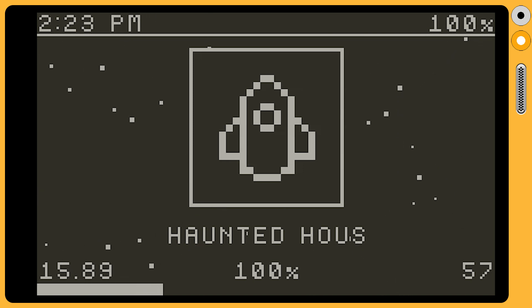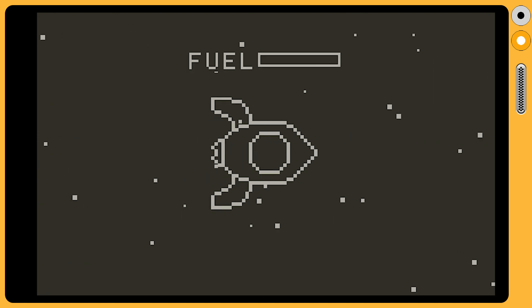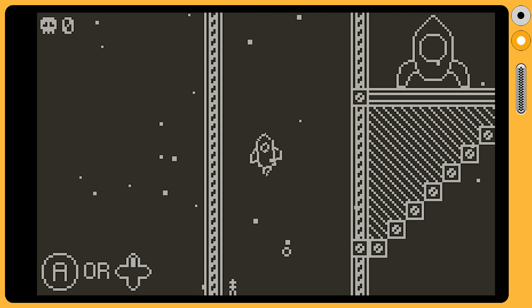There are cutscenes for when you start a new game and when you finish the game. All in all, this feels like a very polished experience that is super easy to recommend to everyone that has a Playdate. It's free — play it, it's great. Rocketbytes also won the 2022 Playdate Community Award for Best Launch Experience, hosted by the Tiny Yellow Machines.